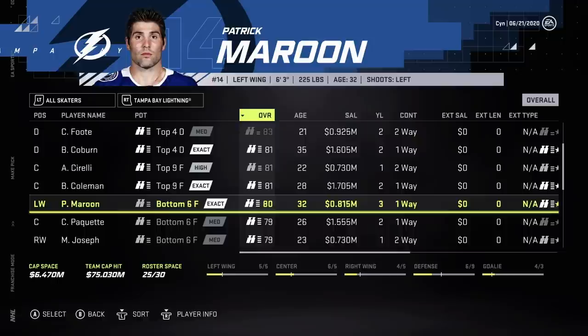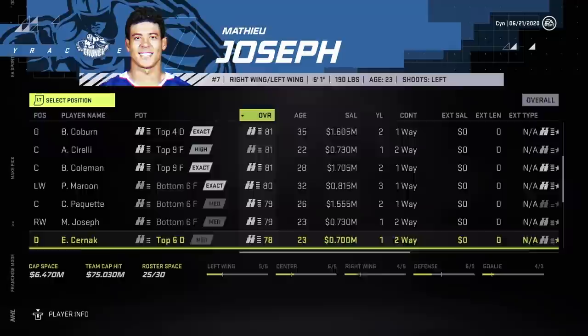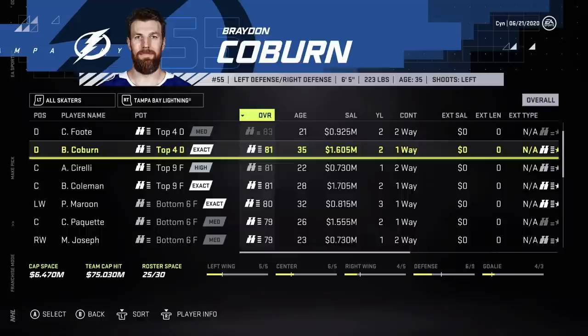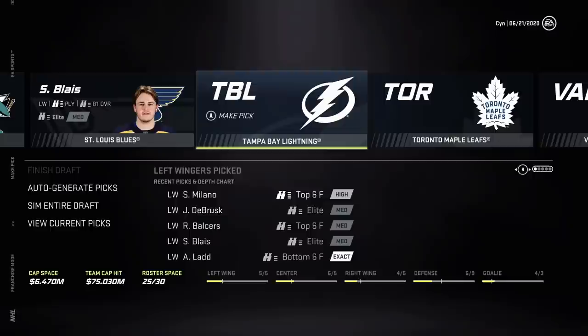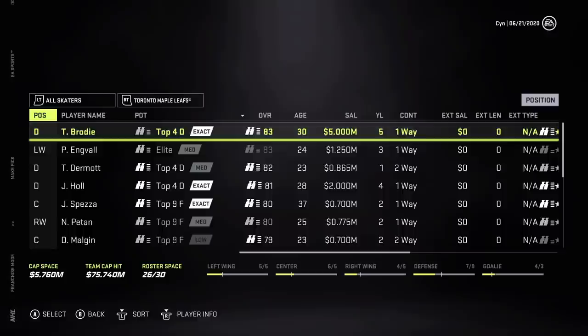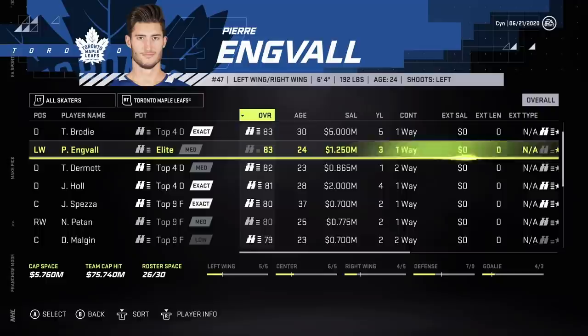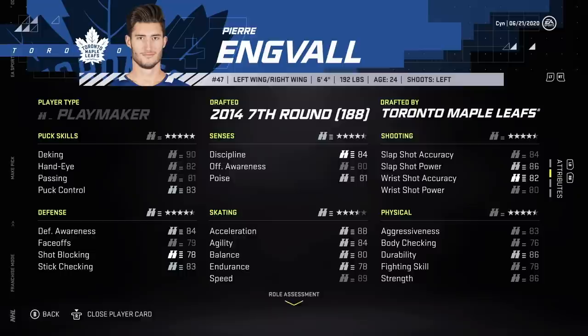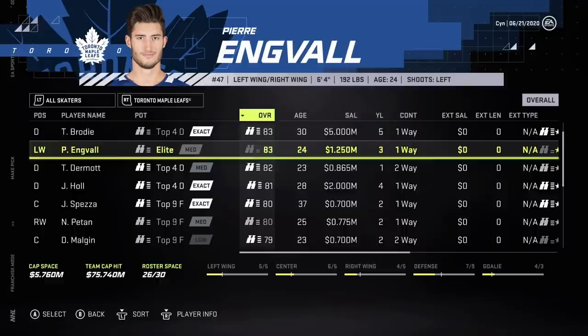Wait — why is Maroon still here? Interesting, not too sure why he's still there. Tampa — Coleman plays center slash left wing. Francoeur — I don't think he even played, I'll take him off their hands as an extra defenseman. Although they did lose Shattenkirk. Toronto — they got Brody exposed. Pierre Engvall is looking kind of juicy there, even though we're short on right wingers now.